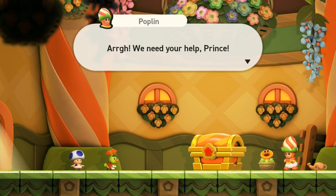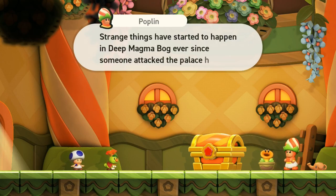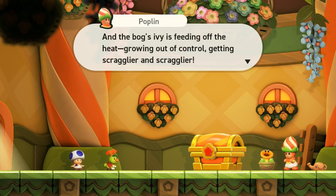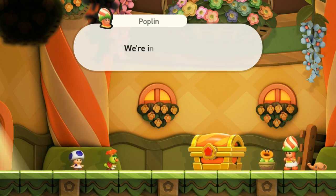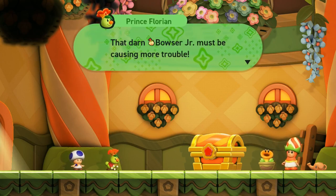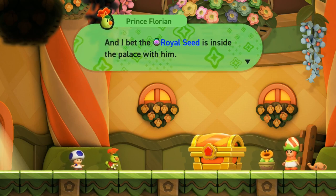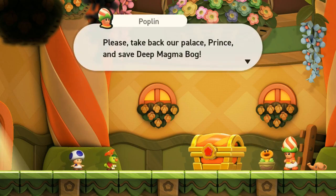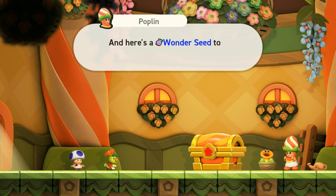"Help, help! We need your help, Prince. Strange things have started to happen in Deep Magma Bog ever since someone attacked the palace here. The magma is getting hotter and hotter, and the bog's ivy is feeding off the heat, growing out of control - getting stragglier and scragglier. We're in serious danger." That darn Bowser Jr. must be causing more trouble, and I bet the royal seed is inside the palace with him. "Please take back our palace, Prince, and save Deep Magma Bog. And here's a wonder seed too - I hope it brings you luck."